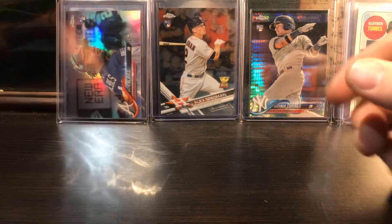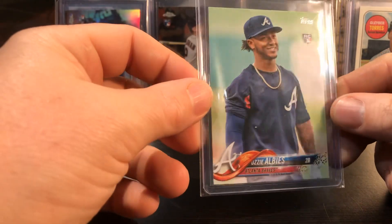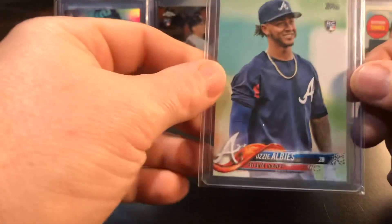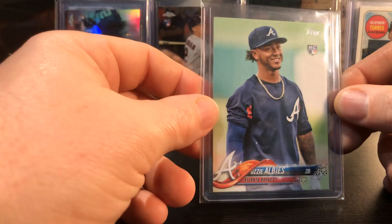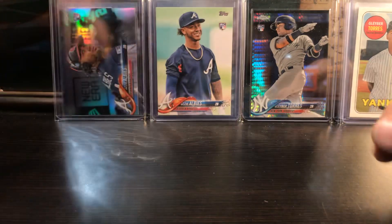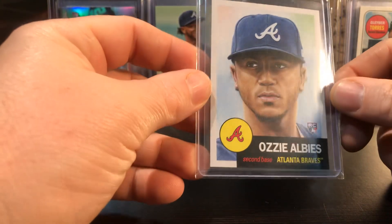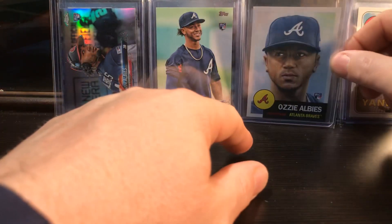I pulled another Ozzie Albies short print - I think I pulled this one while I was in Cancun on vacation. I think that's on one of my videos. Really nice looking card, great looking ball player. He's got solid offense and defense and a bright future. Topps Living Ozzie Albies - that's a really sharp looking card.